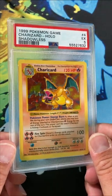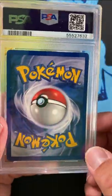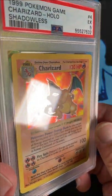Excellent. Graded excellent 5. You can see there was a little bit of whitening on the back, but the majority of the damage here is really just Hall of Ball Scratches.